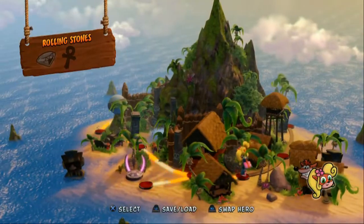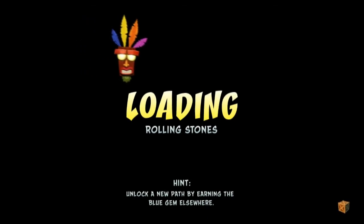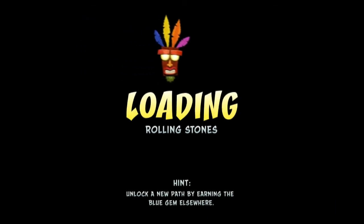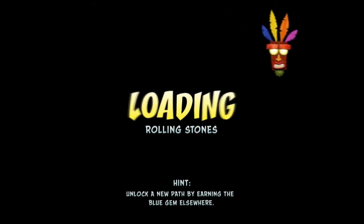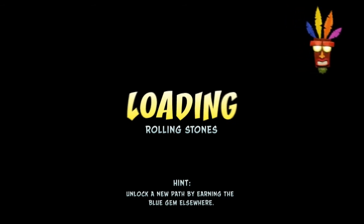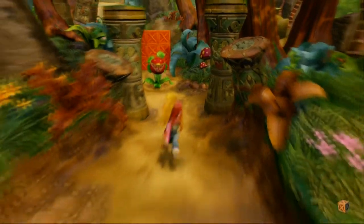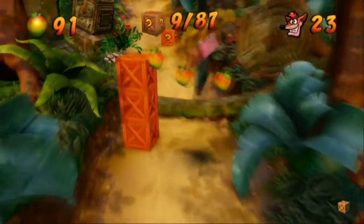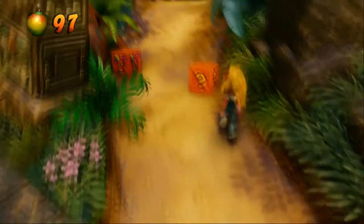It doesn't seem like there's any other level on the first island that's a branch off. I should check out Coco's Time Machine again and see if that's an actual level or if it's just allowing Coco to be here. It says unlock a new path by earning the blue gem elsewhere. I don't remember what level the blue gem is in. Look at this - 87 boxes for this level, granted they gave us 12 right off the bat. This is the Brio level.